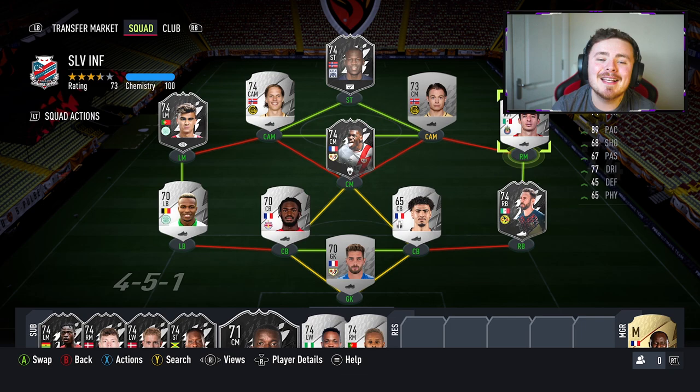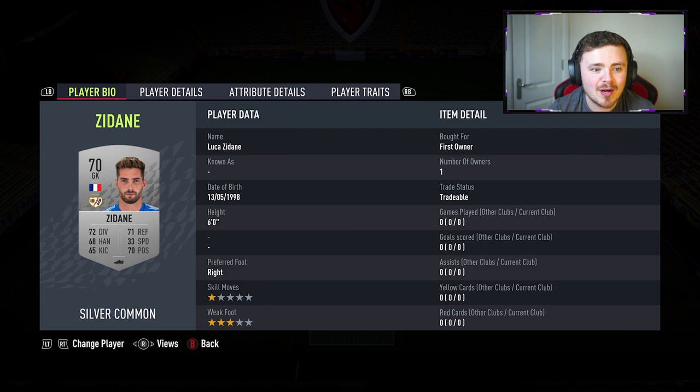So let's run through the team. We're going to start off with the goalkeeper - we've got an icon in his own right, it is Luka Zidane. I honestly don't know if he's related to Zizou himself - let me know down below, because I'm pretty certain Zidane had a son who played professional football. I'm pretty certain his name was Enzo in all fairness. But we've got Luka Zidane here - this could be any French goalkeeper, but I'm going for this one because I had him in my club. Nothing really to shout about - let's see if he's any good.